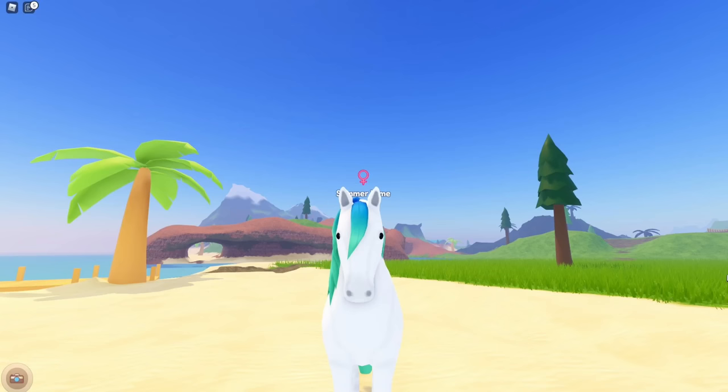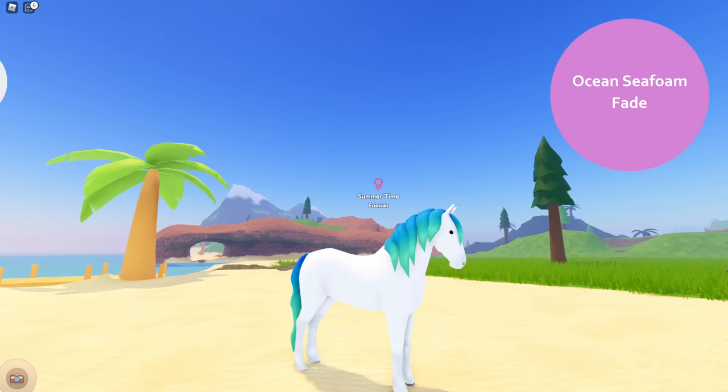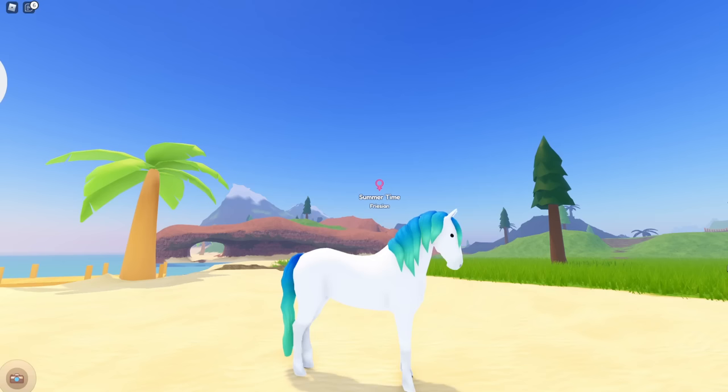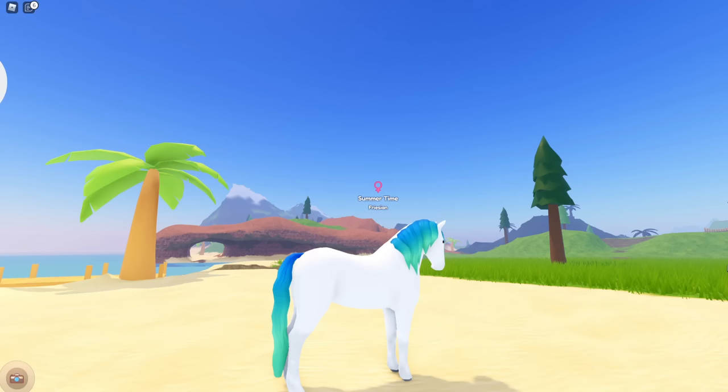Let's talk about the awesome new dyes that are limited time. Starting off with the Robux dye - this is the Ocean Sea Foam fade. It is so so pretty. This is actually a dye you can also get on one of the event horses if you're lucky. Oh my gosh it is stunning - it's a blue to green sort of fade.